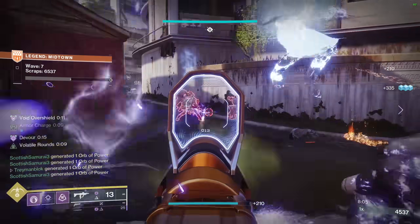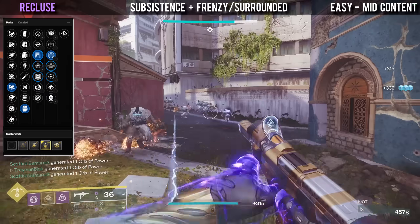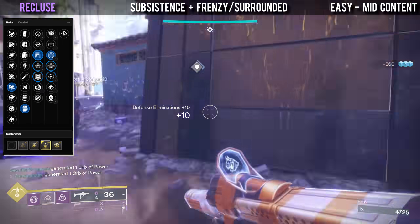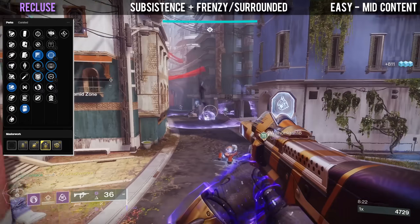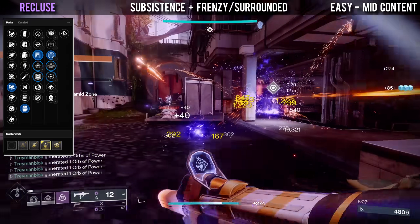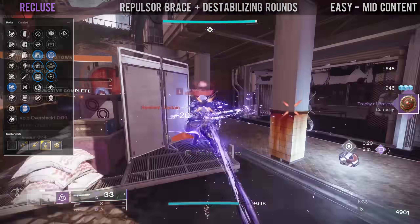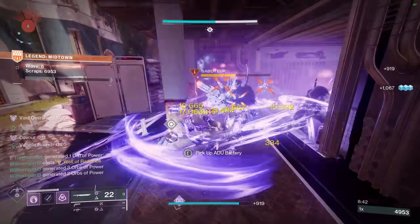Lastly in the brave arsenal we have the Recluse. The classic god roll for easy to mid-level content is Subsistence with either Frenzy, Surrounded, or Desperate Measures. Frenzy is good everywhere, Surrounded is nice if you play aggressively, and Desperate Measures is good as long as you don't mind the activation requirement. For more void synergy and add clear, Repulsor Brace with Destabilizing Rounds is also a really fun option. Keep in mind that in the Final Shape you will be able to enhance these weapons, making some of them even better.